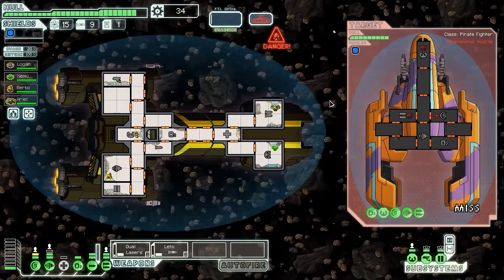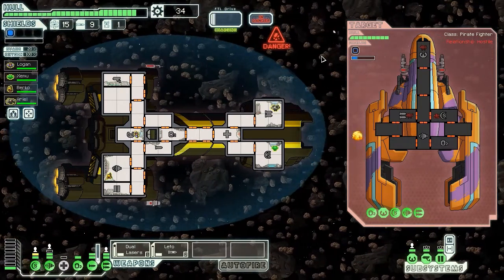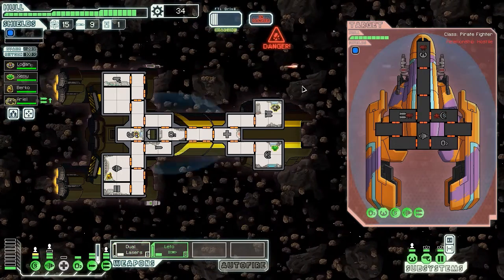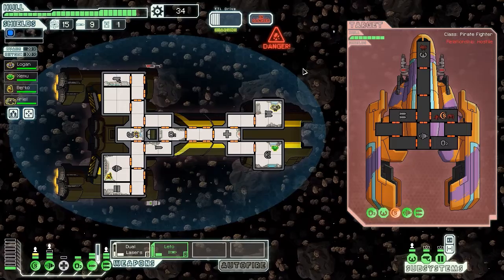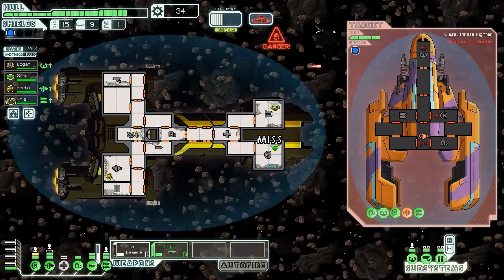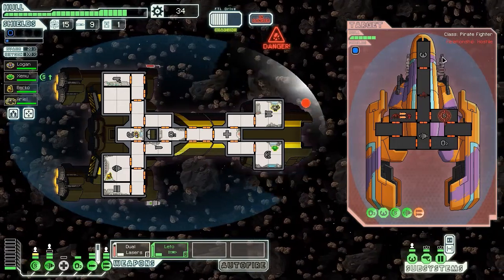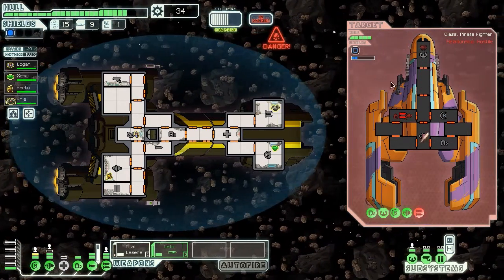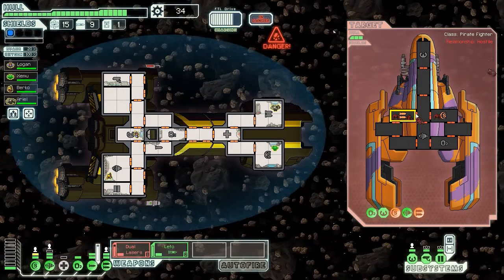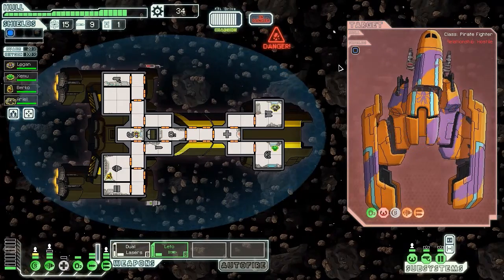Pirates in an asteroid belt — we only have one shield, might be interesting. Maybe I'll even use a missile. I'll target their shields for sure. We can take hits from the asteroids for now. Our shields came back online right when the laser hit — nice. There's a fire on their ship. We can see the interior crew positions because we have our slug. They're trying to power up their FTL — let's protect the bridge. They're gone right before the beam weapon hit.